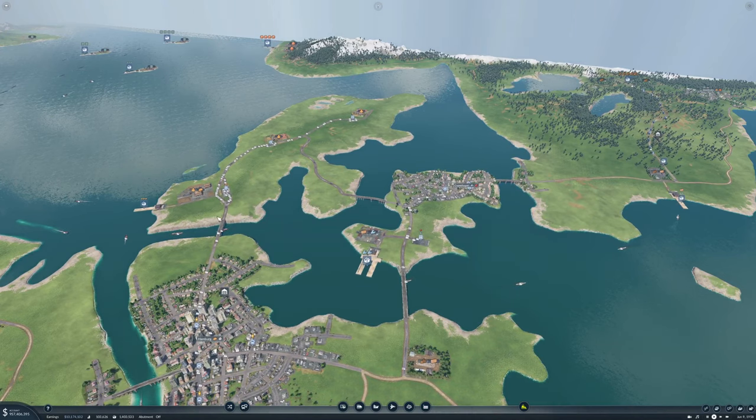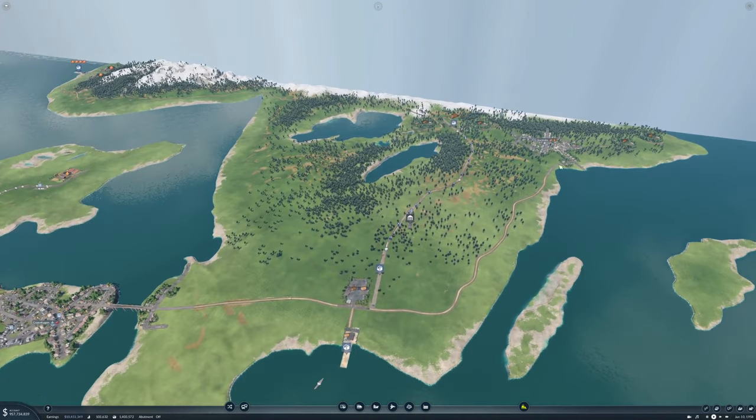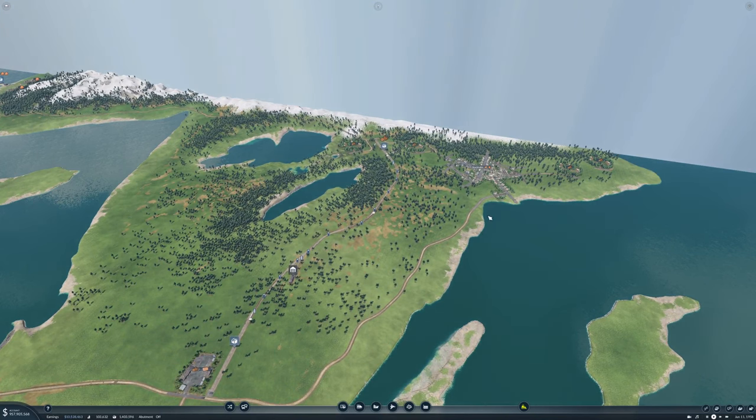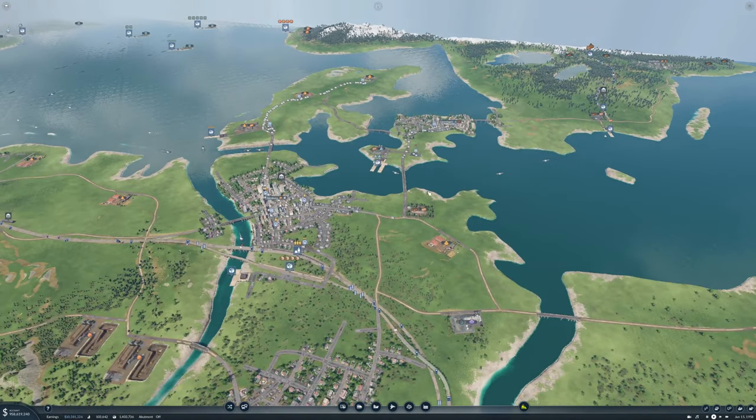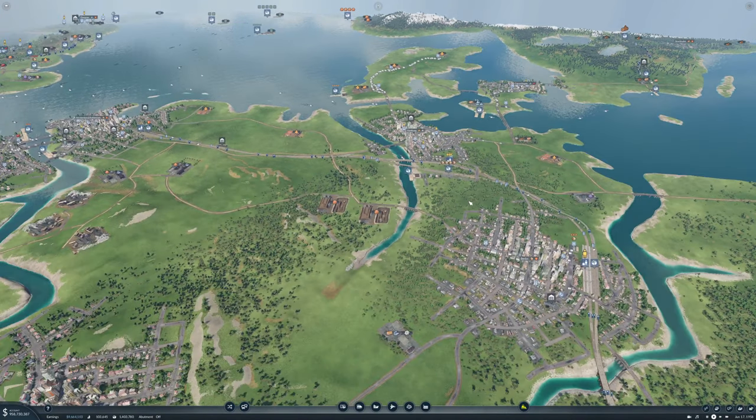What we want to do is produce more food and sell it somewhere, and I'm thinking Stockholm is a good idea. We also have two more forests up here which I want to take down to Rostock, because down here in Rostock we have a sawmill.